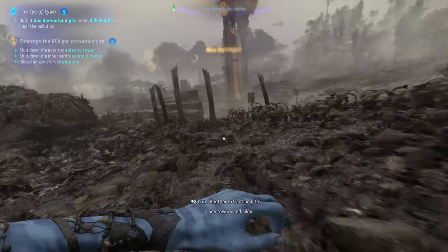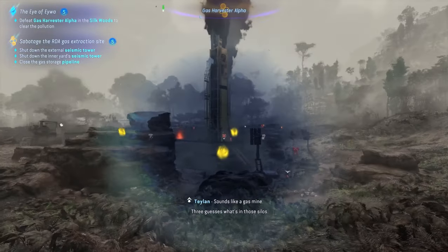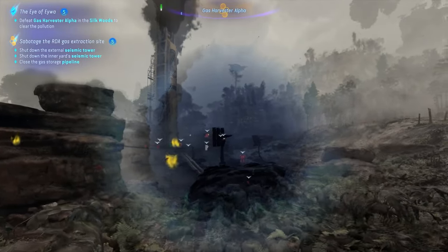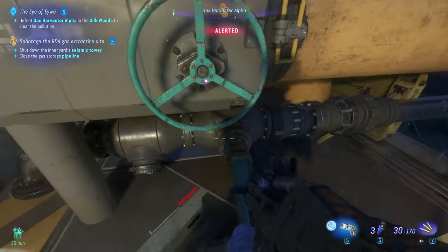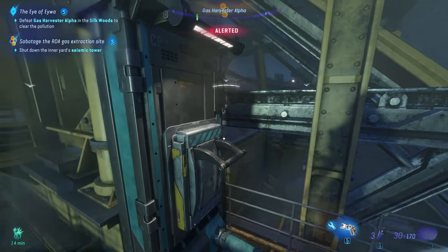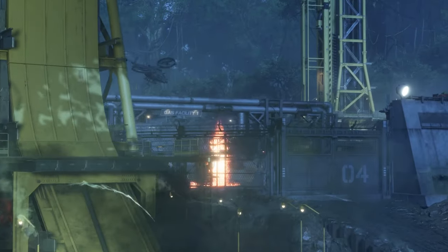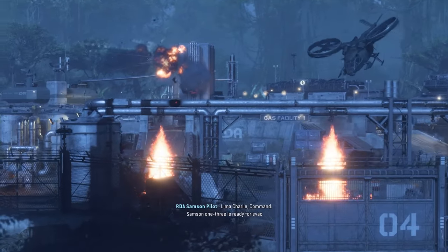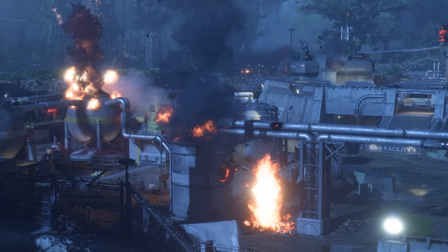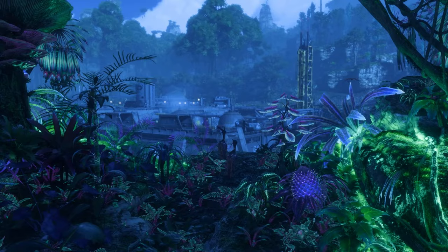In the beginning of this questline, everything doesn't seem all that problematic, as your objective will be highlighted pretty easily as long as you use your Navi powers. But these will basically bring you to a location where you have to deal with an RDA gas extraction site. This is because the surrounding area where you can pick up this type of resource is polluted. So this means you first have to clear the camp, then you can start gathering these resources again. The sabotaging part of this quest is pretty straightforward — you just have to interact with three different things inside, which sabotages it entirely, and then nature will restore its full glory in the area.